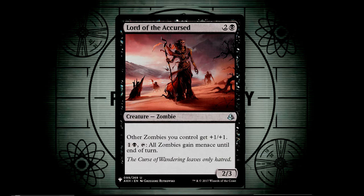Lord of the Accursed is our classic zombie lord, giving a +1/+1 anthem effect, and we can pay two and tap him to give all of our zombies menace until end of turn. This can make us win through combat damage should we need to press the game quicker.